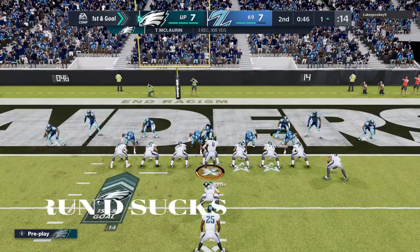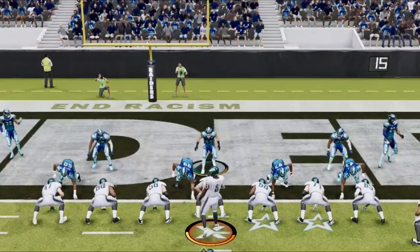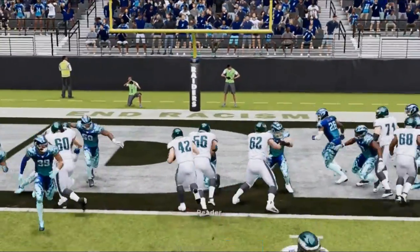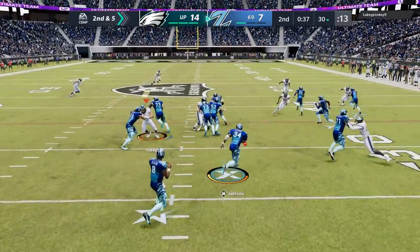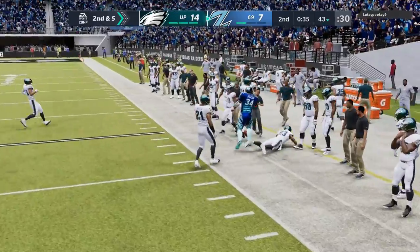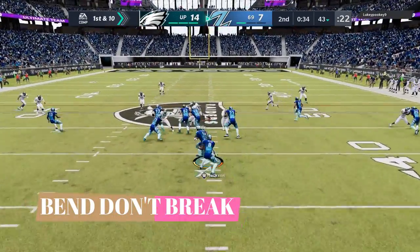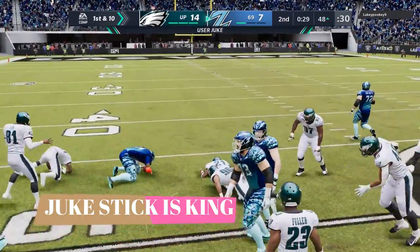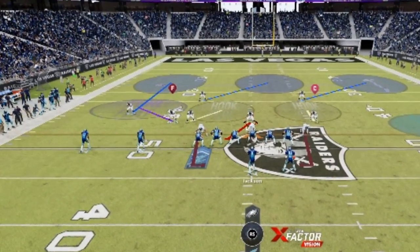I get tackled at the one, which is fine — I pretty much wanted to run clock anyway. Then on the next play I hit him with a fullback dive. You could tell he was run committing — he stacked the box — but it didn't matter. Run defense really sucks in this game. Even when you run commit like that, it doesn't necessarily save you. In last gen I feel like it really bailed you out a lot, but here it does not. That juke is so important — in last gen I don't think anybody bothered to juke at all, but this version you really have to.